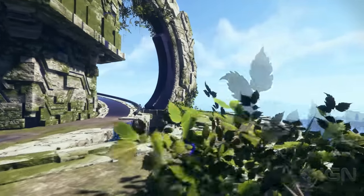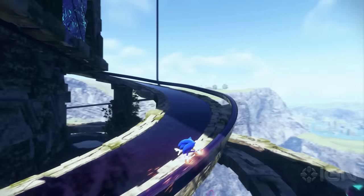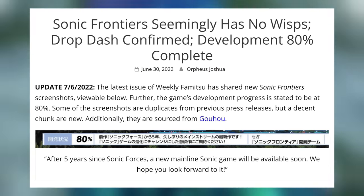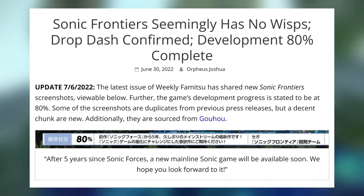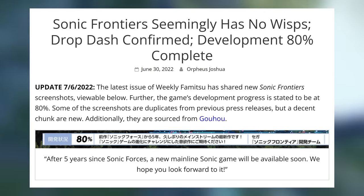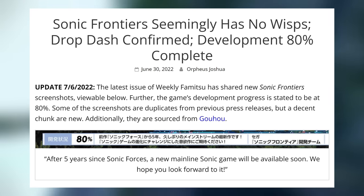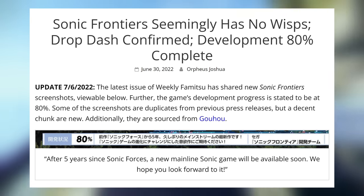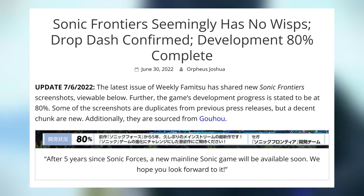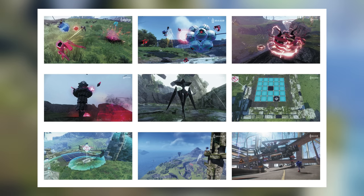There's a magazine called Famitsu in Japan and they usually share a lot of Sonic-related information. In their latest issue, we got a little bit of information. The article from the 30th of June recently got an update. It's called 'Sonic Frontiers seemingly has no wisps, drop dash confirmed, and development is 80% complete.' The update says the latest issue of Weekly Famitsu has shared new Sonic Frontiers screenshots. The game's development progress is stated to be at 80%. Some screenshots are duplicates from previous press releases, but a decent chunk are new.